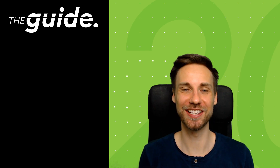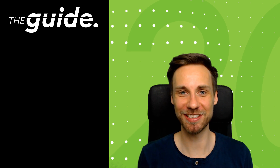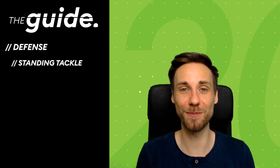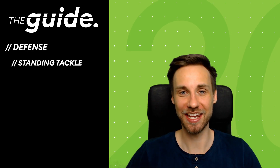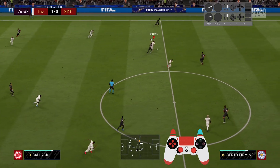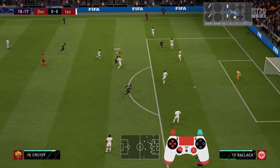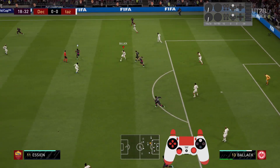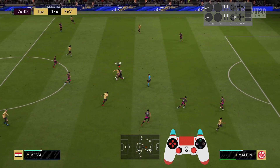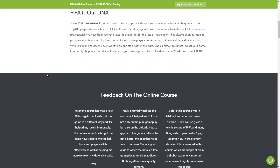Hey guys, welcome to another video here on our channel The Guide. I'm Benjamin, also known as Taz, and today I have the ultimate guide on the standing tackle. This is an essential tool in your defense to get ball possession from the opponent, and in this video we cover everything around it — how to do it, what situations to use it in, what to look out for, and when not to use it. Make sure to watch till the end for a bonus tip. Before we start, I want to briefly remind you about our online course where we provide additional tips on how you can improve in FIFA.